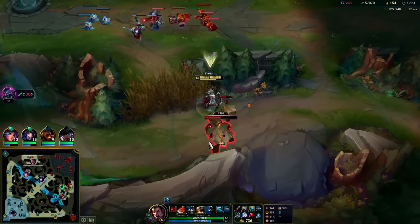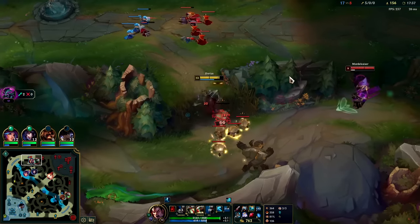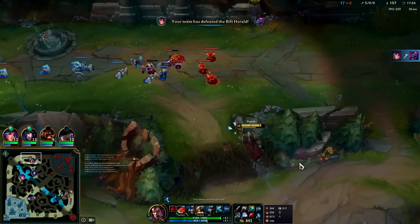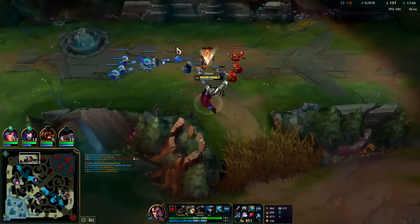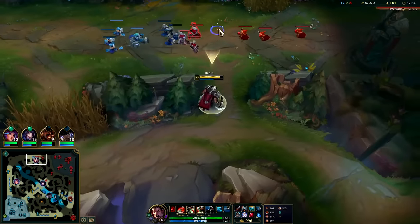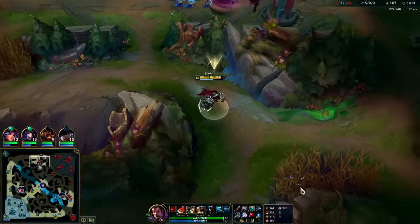Always just ban Vayne — Vayne and Jayce are Darius's two hardest matchups. They knock you away when you're all-inning them and that's the end of it. The game becomes very tedious and boring against Jayce and Vayne. I would ban Vayne and dodge Jayce — most Jayce players are trash though so you might be able to play it out. Iron through Platinum Jayce players are not the best.